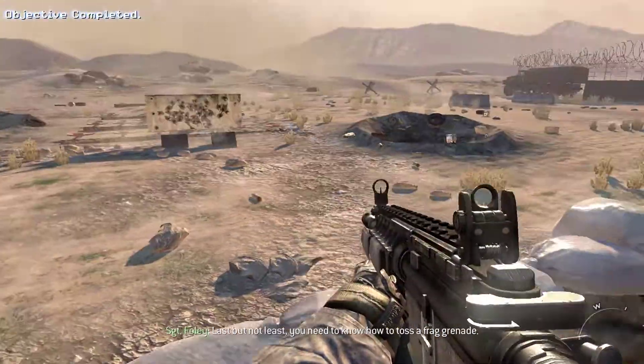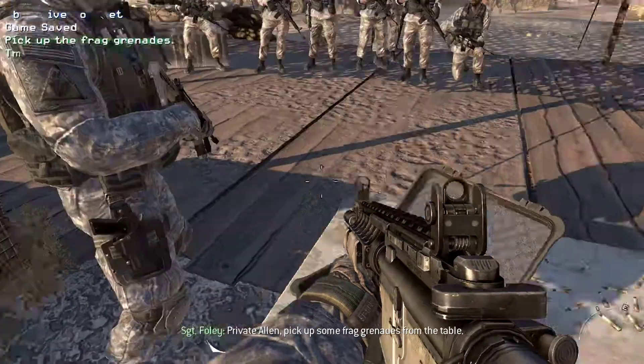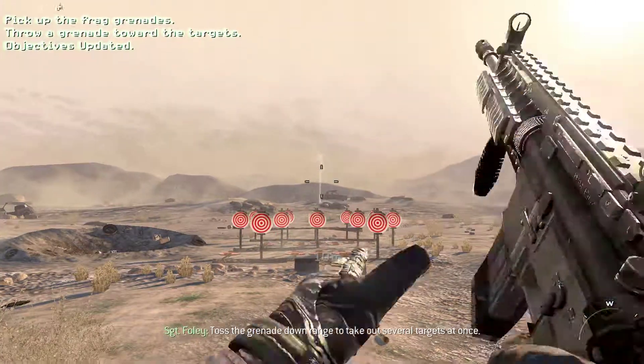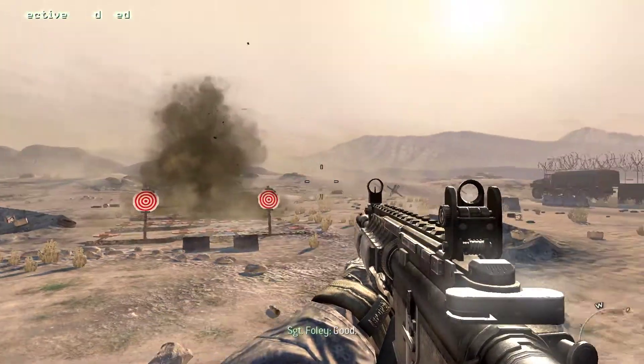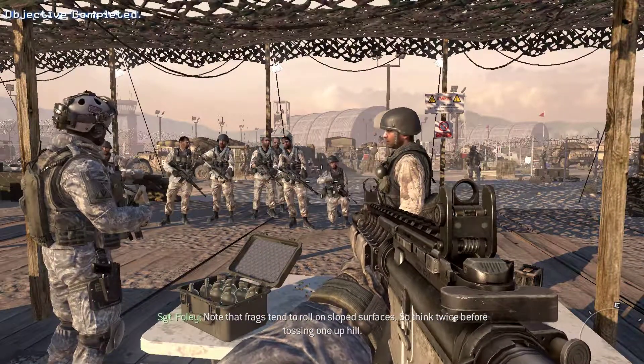Last but not least, you need to know how to toss a frag through the air. Private Alan, pick up some frag grenades from the table. Toss the grenade down the range to take out several targets at once. Note that frags tend to roll on sloped surfaces, so think twice before tossing one up here.